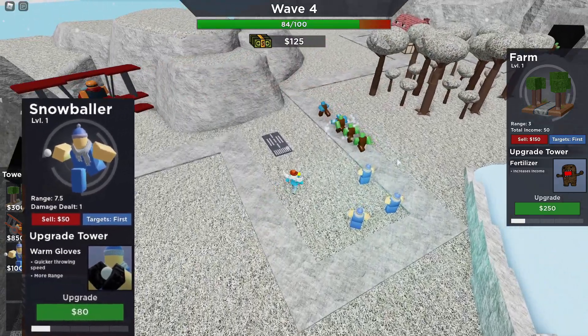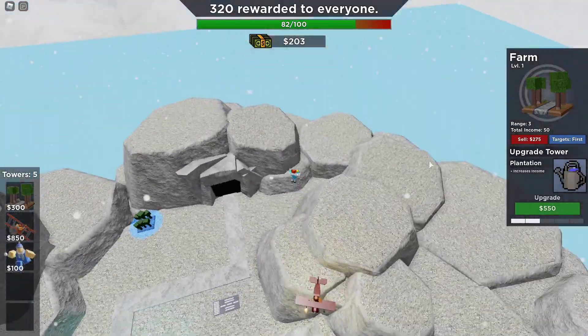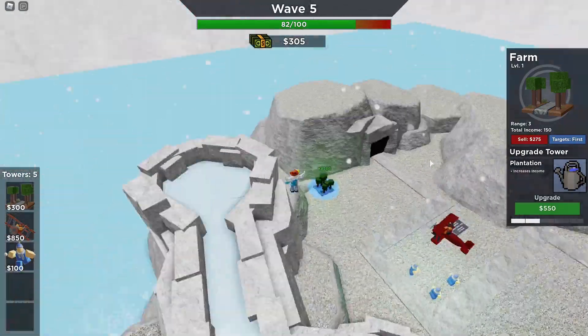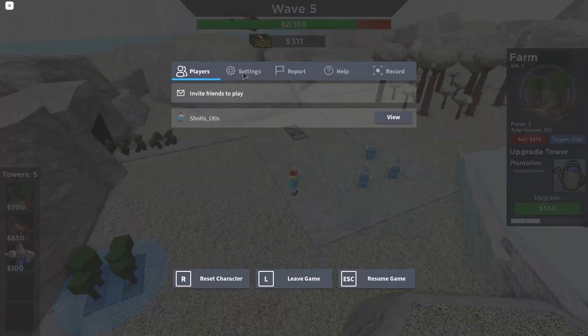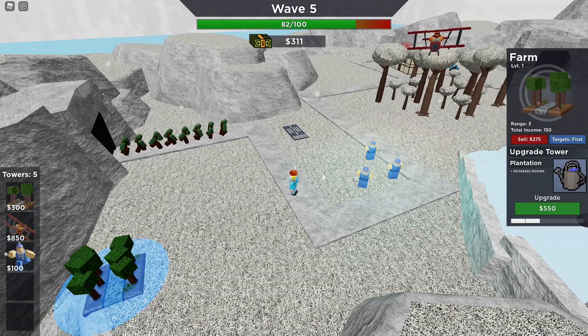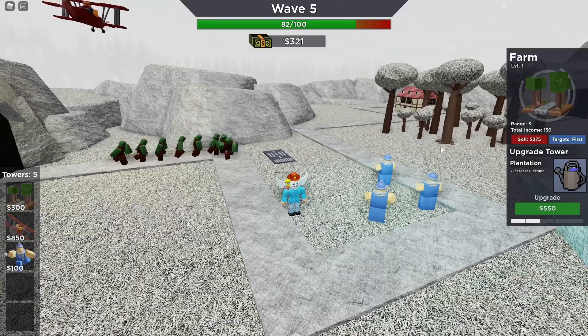Now let's move on to Snowballer Level 2. This upgrade is called Warm Gloves, and costs $80, bringing the total cost of Snowballer to $180. Warm Gloves gives Snowballer a little bit more range as well as a faster fire rate. It now throws a snowball every 2 seconds instead of every 3, and the Snowballer also gets a nice pair of black gloves.